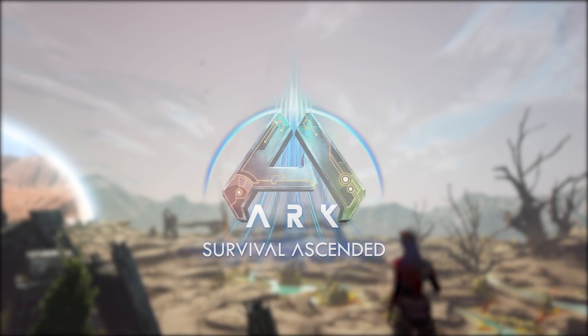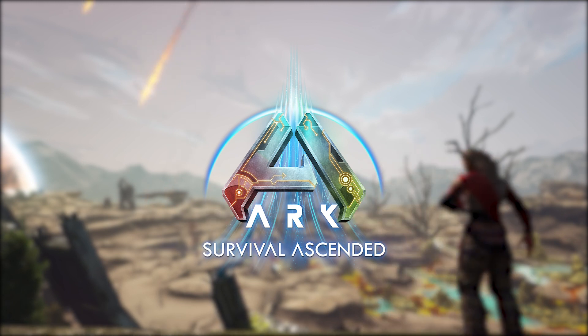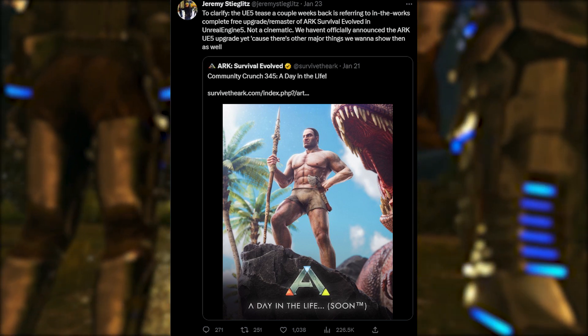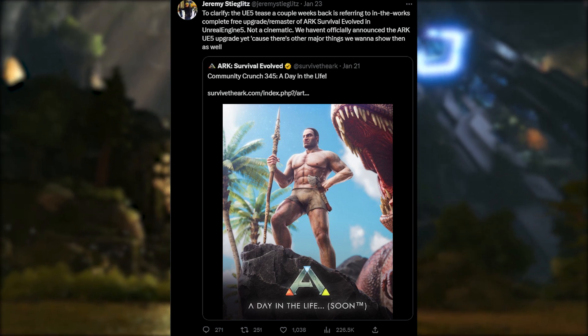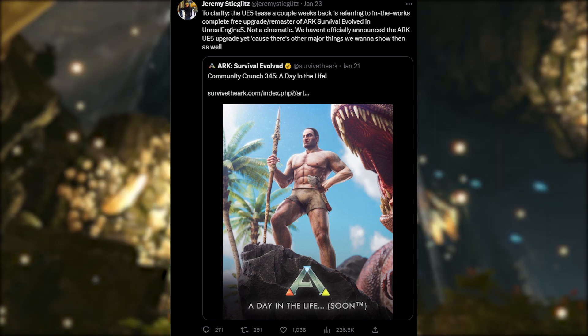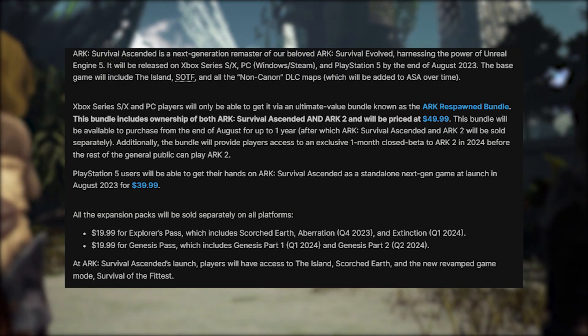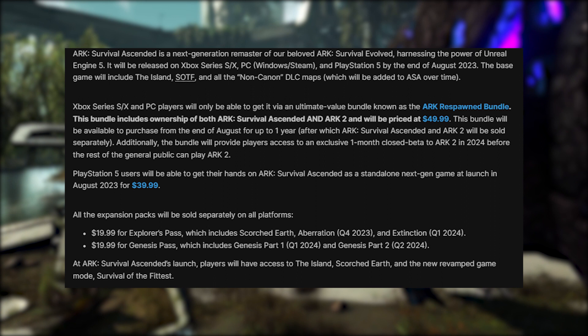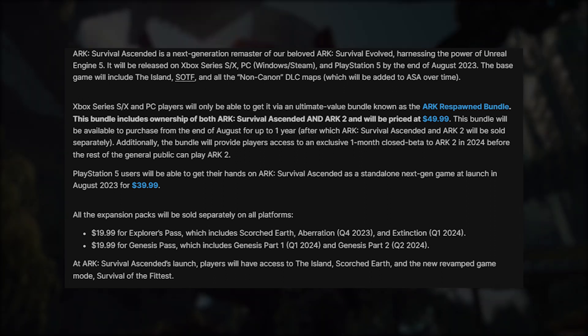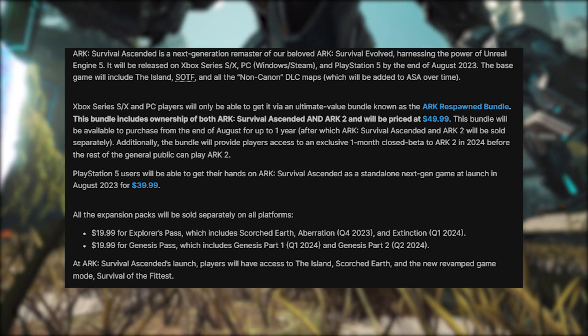With the delay of ARK 2, Wildcard have announced that they are going to release ARK Survival Ascended in late August of this year. ARK Survival Ascended, or ASA, is the Unreal Engine 5 upgrade that was revealed earlier this year. This does not come without controversy however, as it comes at a cost. Jeremy tweeted that the UE5 upgrade will be free, but that is no longer true. The base game will be $50, which provides the Island, non-canon maps and SOTF. Personally I think this price point for the base game is fair — upgrading to UE5 is no easy task, and the developers deserve to be paid for their work.